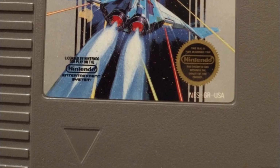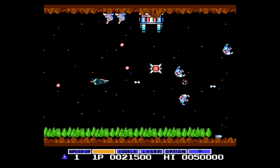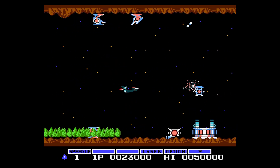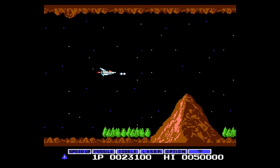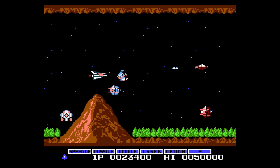Releasing on the NES in 1986, this game could also be known as Nemesis. It was actually the first NES game released by Konami in North America. This game also featured a cheat code that could be entered while the game is paused to give your ship basically every power-up. And yes, this code would later be used again in other Konami games and would become known as the infamous Konami code.